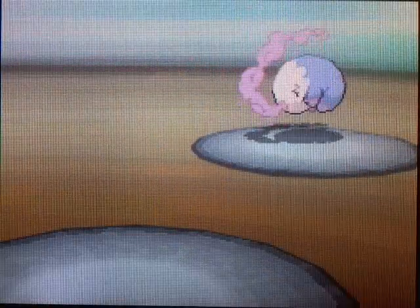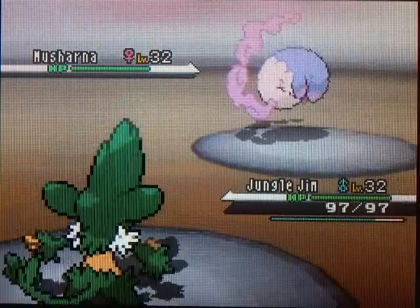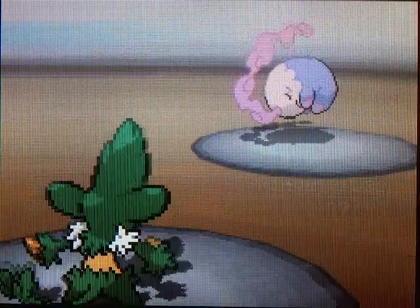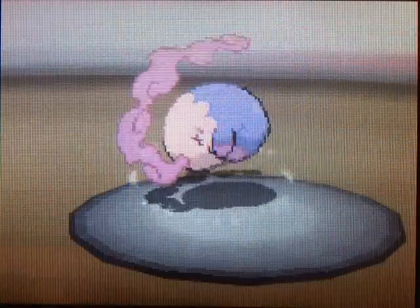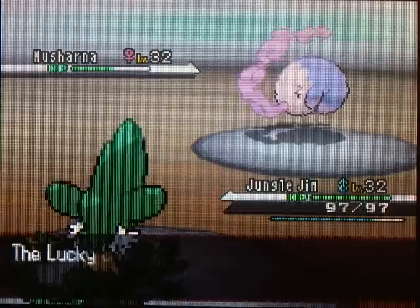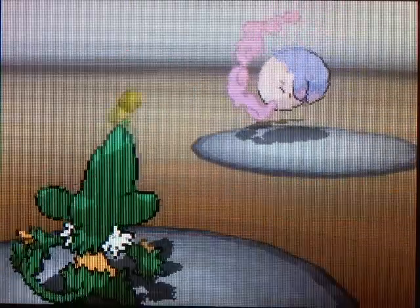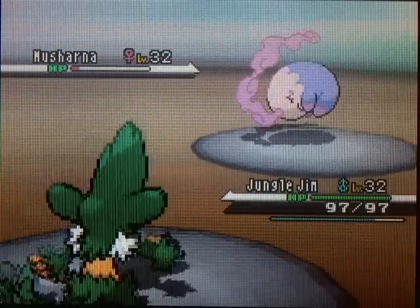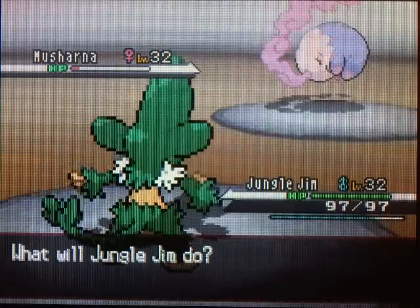This is where stuff actually gets pretty difficult, because you got a Misharna here. I think this floor has some more tough Pokemon, as well as the next floor. I don't know why Jungle Gym is up in the front, but I guess he can handle this pretty well. With Jungle Gym, I can either use Seed Bomb or Bite. Bite is super effective, but Seed Bomb is a little more powerful. Because of my Miracle Seed, Grass-types do a little bit more, so that's why I'm using Seed Bomb.